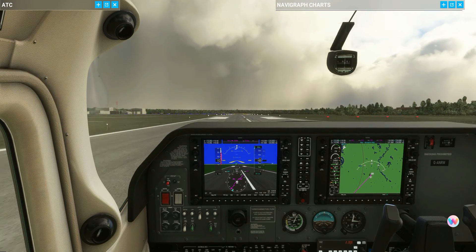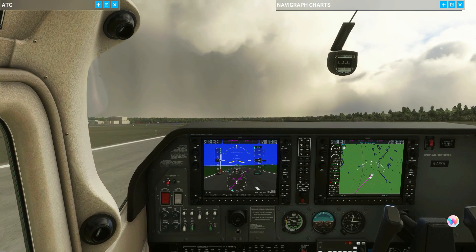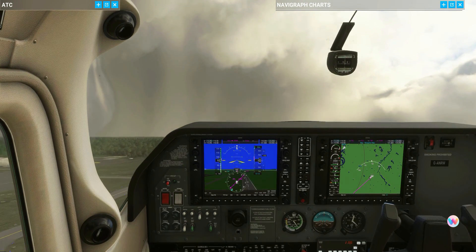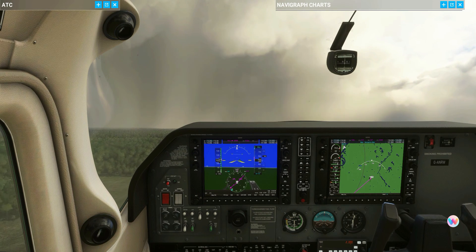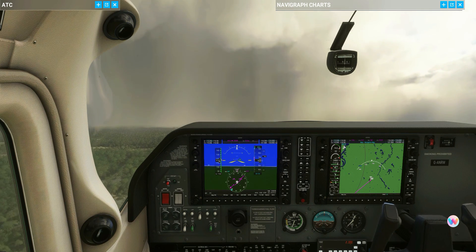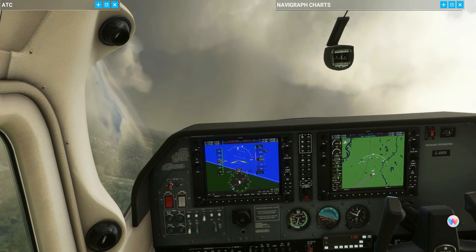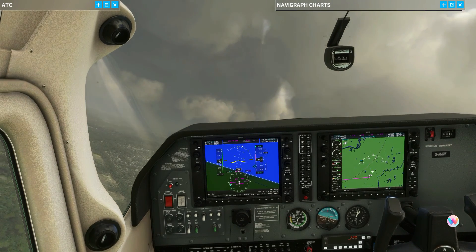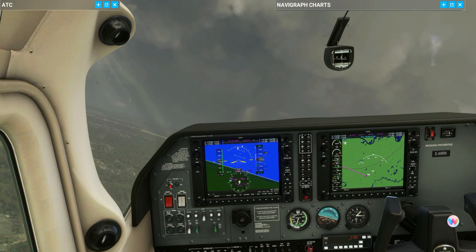All right, crank her up — here we go! Speed up and away we go. Rotate — and there it is! Wow, look at those clouds. Really, really good scenery in this Microsoft Flight Simulator 2020. We are heading sort of south, but I want to go north, so we take off into the wind for better lift and then we'll be turning back around. Look at some of these clouds — they are crazy dark. Hopefully it'll be better when we get up north.